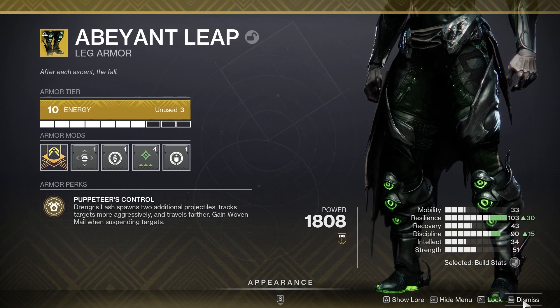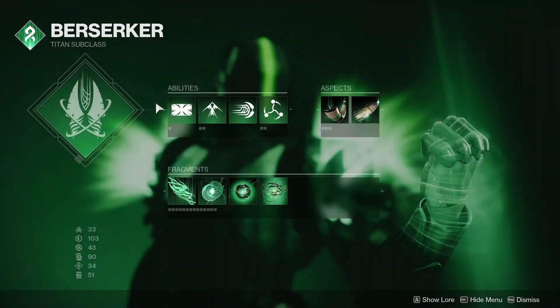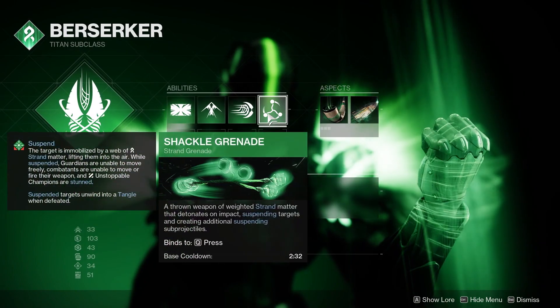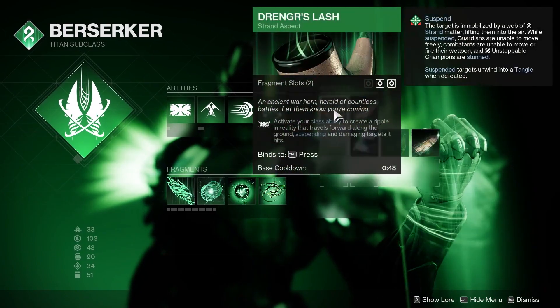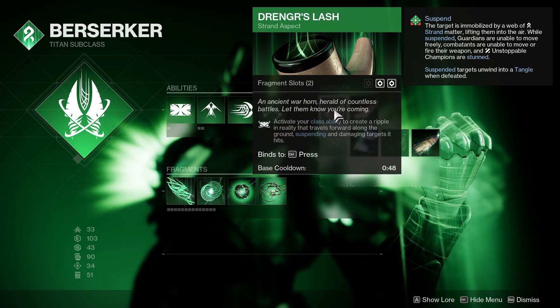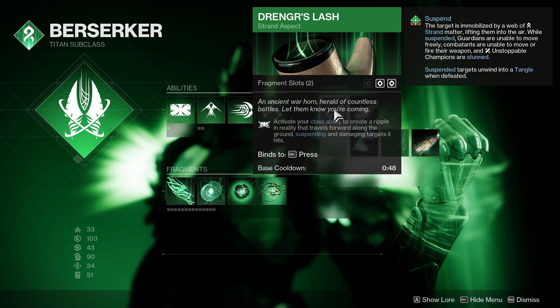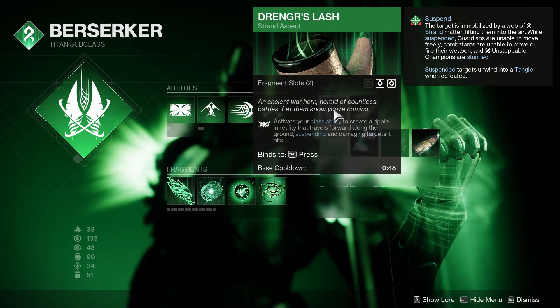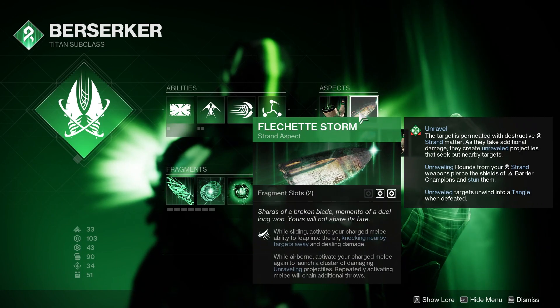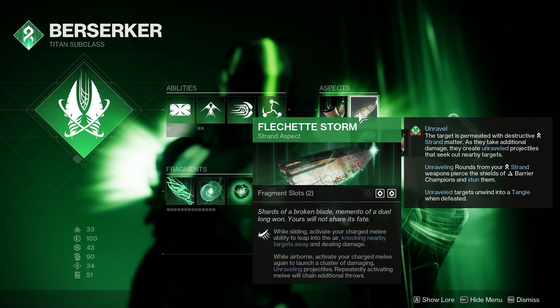This build is largely focused around keeping the ability to suspend targets whenever you need to using your class ability. For the Strand subclass, I'm using the Towering Barricade along with the Shackle Grenade. The first aspect I'm using is Drengr's Lash — activate your class ability to create a ripple in reality that travels forward along the ground, suspending and damaging targets it hits, allowing you to suspend enemies, because this is the more suspend-heavy build of the two. The other aspect is the new Titan aspect, Fletchette Storm.